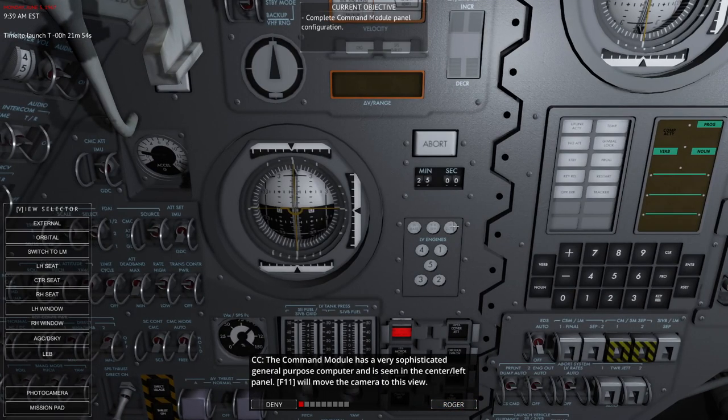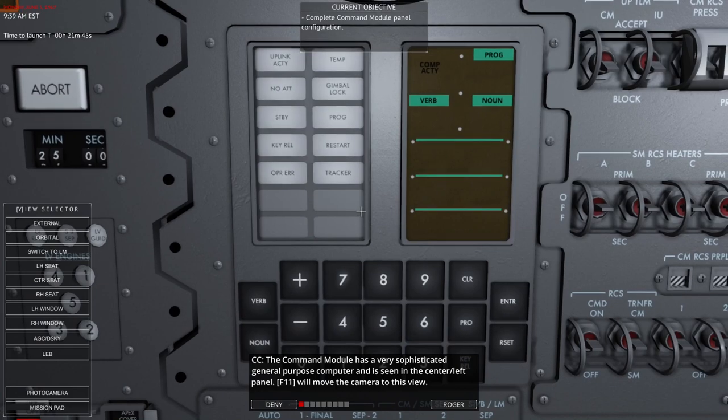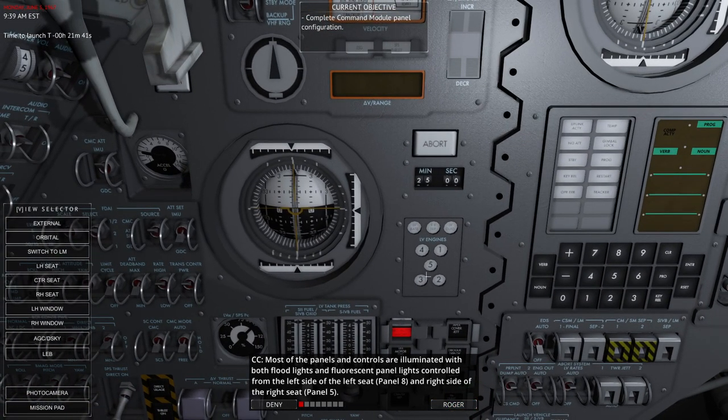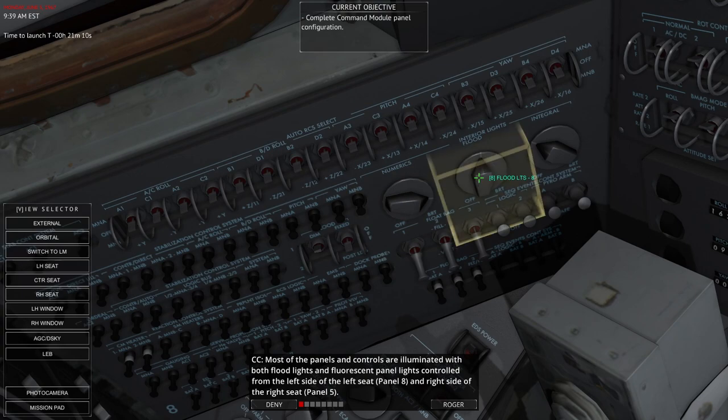The Command Module has a very sophisticated general purpose computer, seen in the center or left panel — F11 will move the camera to that view. Most of the panels and controls are illuminated with both floodlights and fluorescent panel lights, controlled from the left side of the left seat Panel 8 and right side of the right seat Panel 5. Each panel is numbered to make it easier to locate switches and controls.